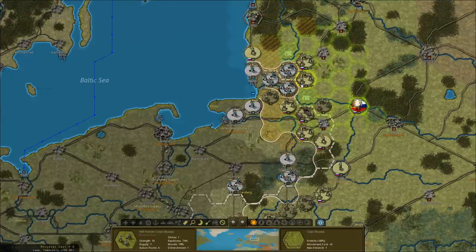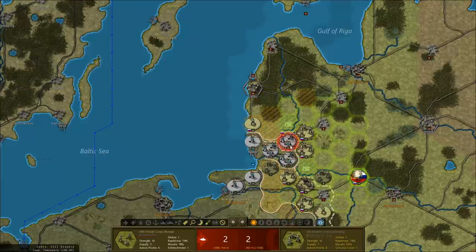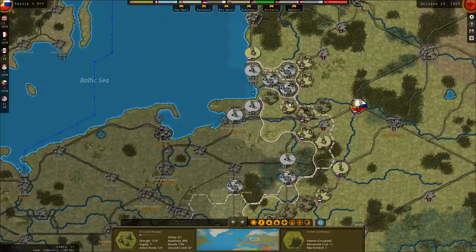One thing we could potentially do to lessen the likelihood of a breakout is attack this 8th corps that is cut off — or at risk, I guess. We took casualties, but we destroyed half this corps, so it shouldn't be as useful in trying to attack west. Maybe we can reduce this pocket a little bit.